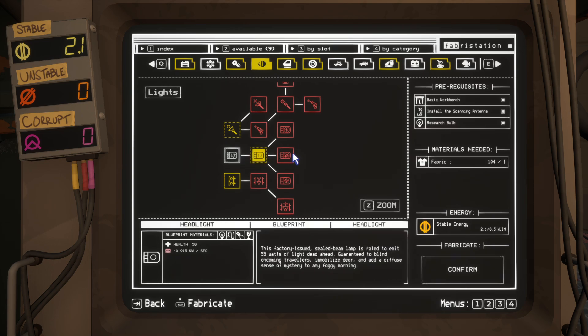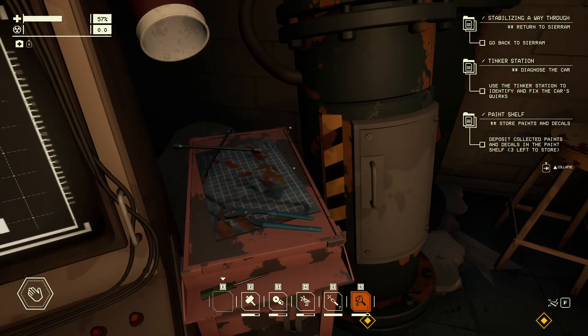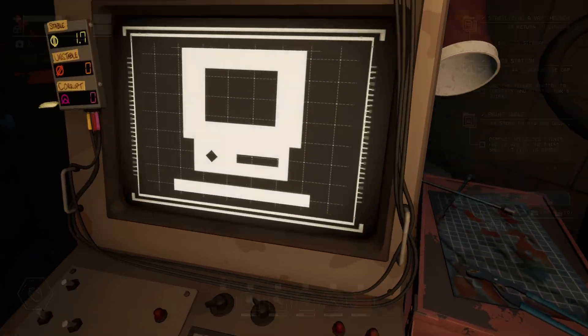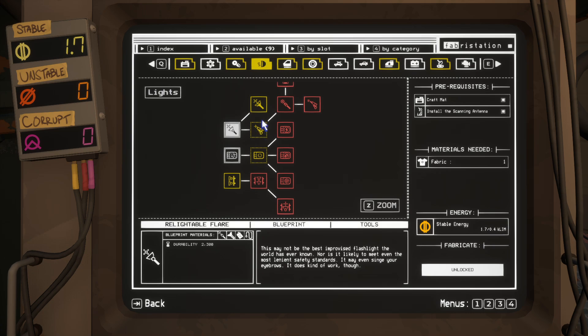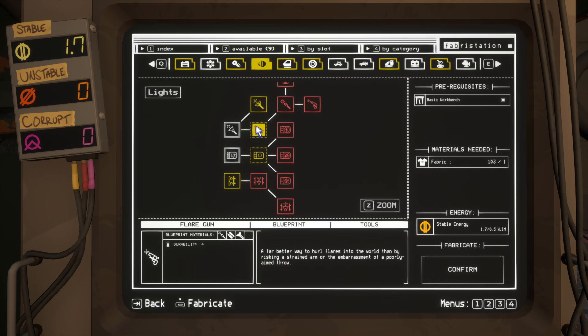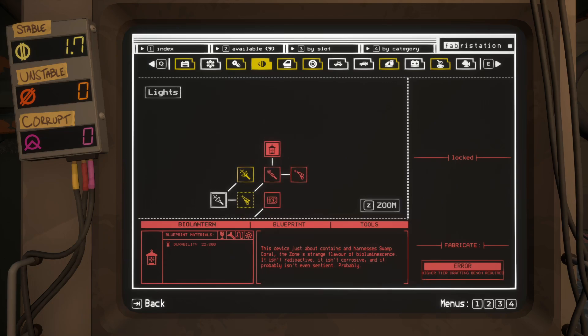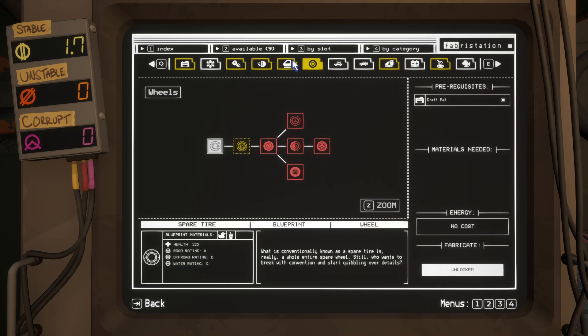Headlights — it looks like it uses the same amount of power. Reliable flare — seems like that will be an important tool as well. Relightable flare — lights will also give you stuff that will help you light the area. Crude flashlight with unstable energy — it seems like it's very hard to do right. That will go into the bio flare and some of the other stuff — bio lantern. That sounds interesting. Inside flood lights — wow. We'll unlock the side rack.